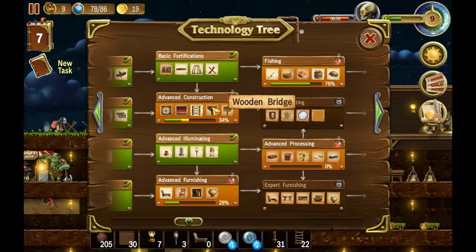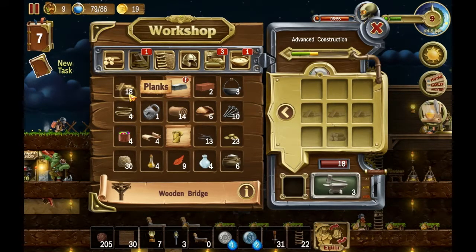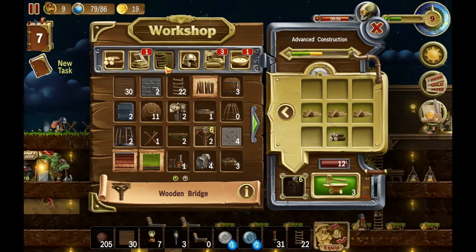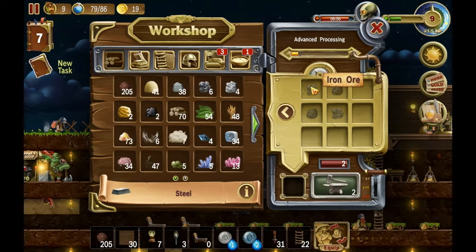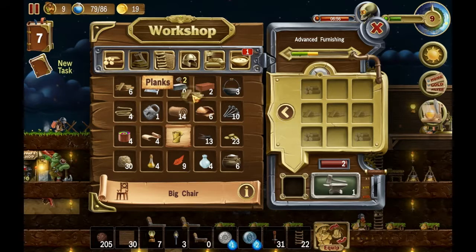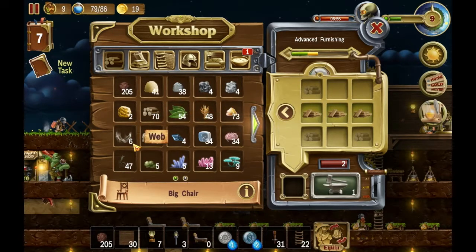What do we need for this? We can make some wooden bridges because those are always handy — we probably already have some. We have two, that's okay. We'll make some and get this beam going a bit. We can craft steel, but we don't have coal or iron. And we can get some pots — should we have them? We can do some furniture, which will make the dwarves more happy.